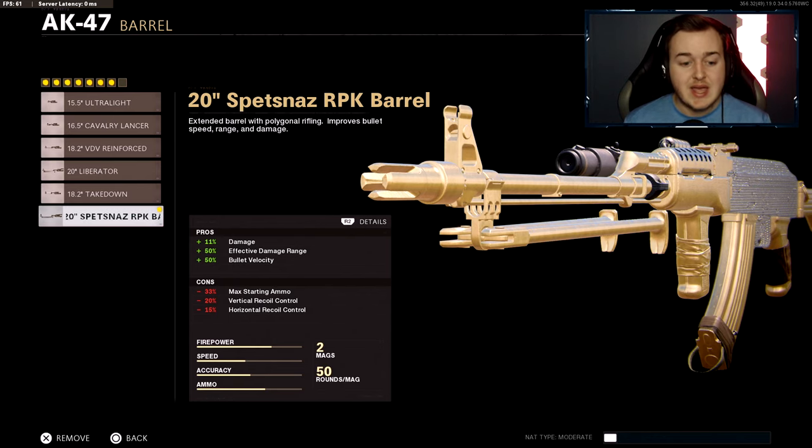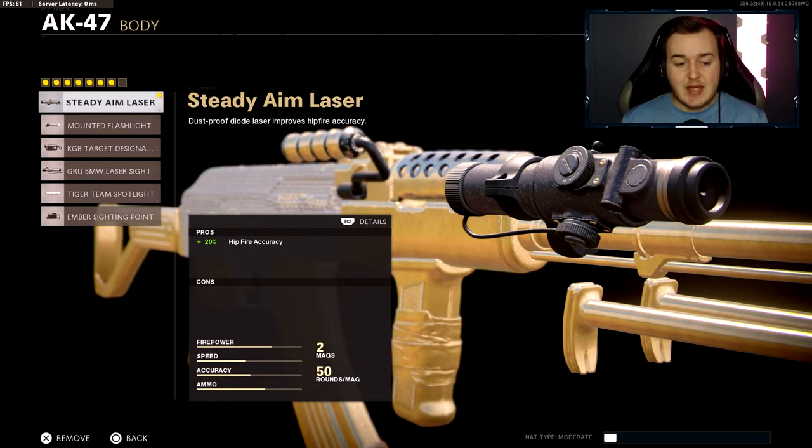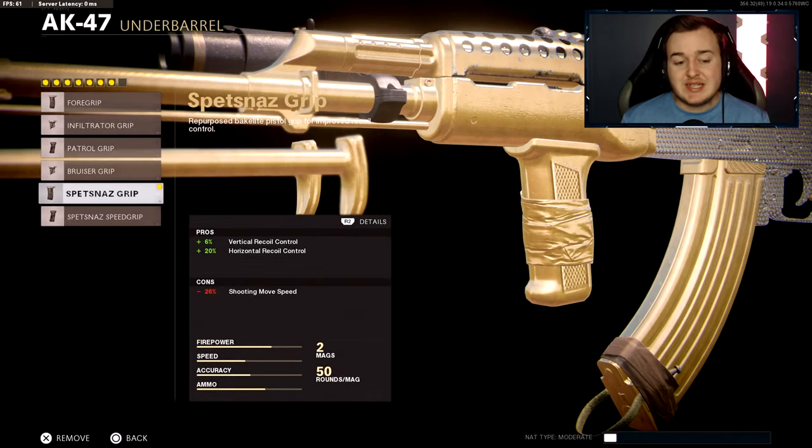We will be losing a bit of vertical recoil, max starting ammo, and horizontal recoil, but we're not losing that much so it's okay. Next, add the steady aim laser — I run this on pretty much every build. I'm not gonna go over it too much, but it's the next attachment.